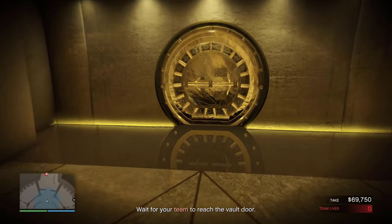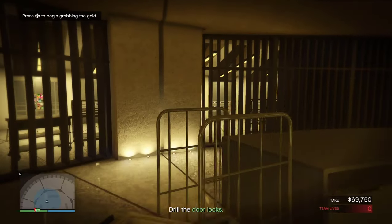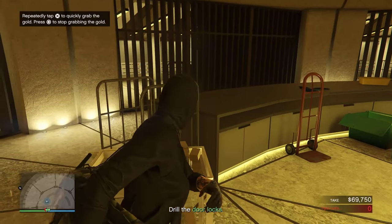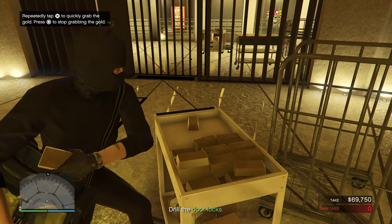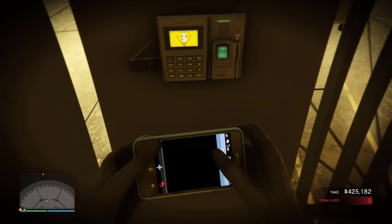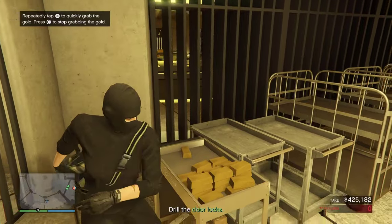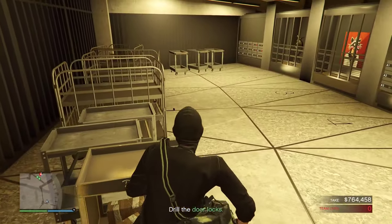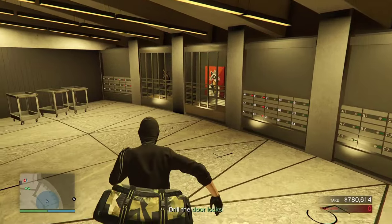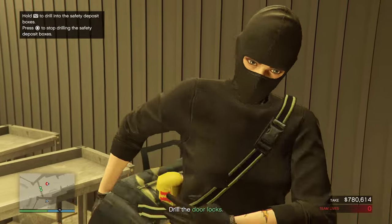Once you are inside the vault, tell your friend to trigger the checkpoint. Now collect all the gold — you can't see the letters on the map, so check every room. Also make sure to do drill prep, because you have to drill a lot of boxes.